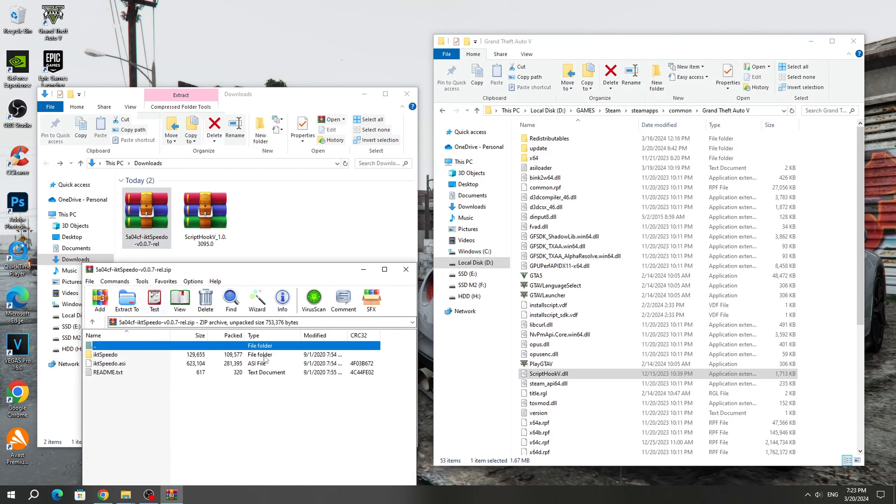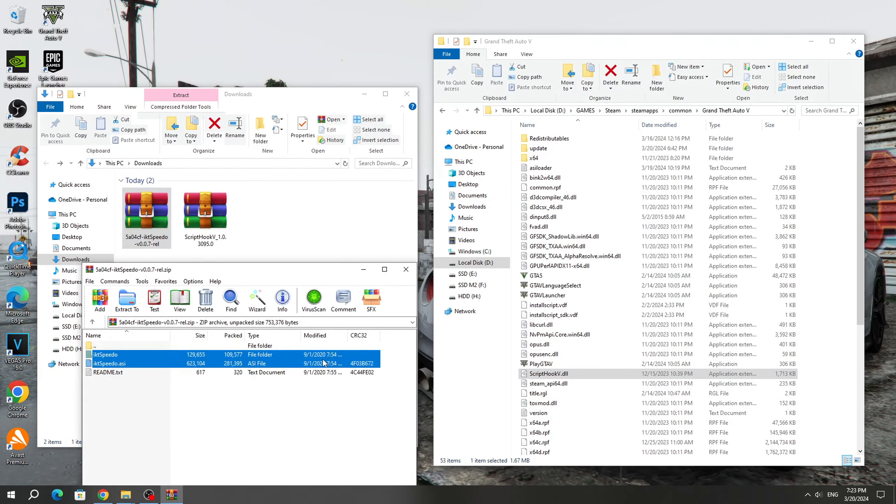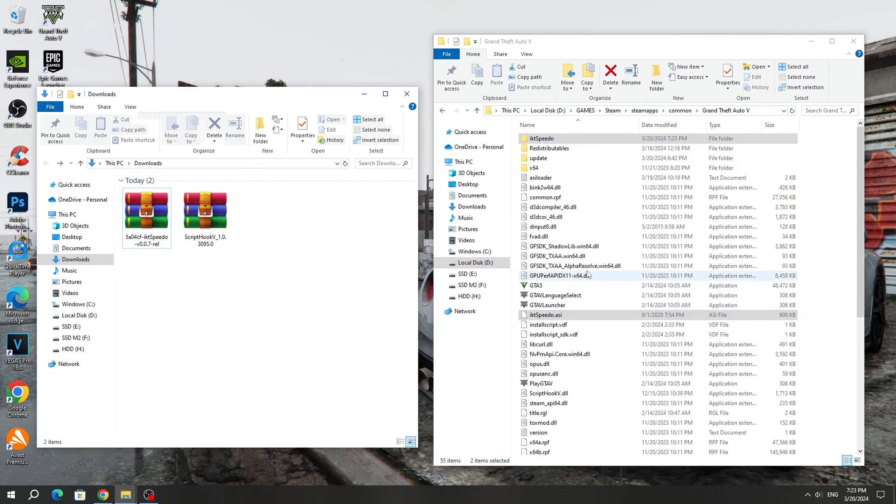Next, open the speedometer mod archive and copy all the files, except for the text ones, to the GTA 5 game folder. The mod is installed.